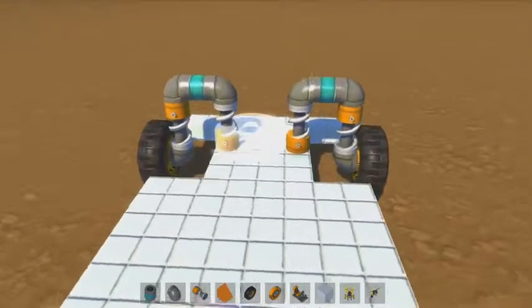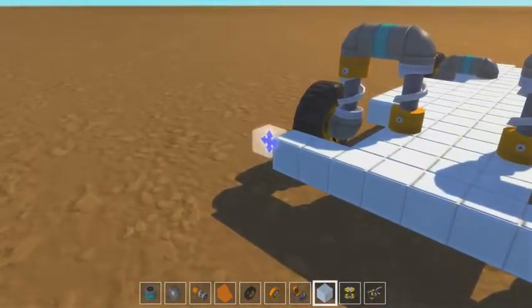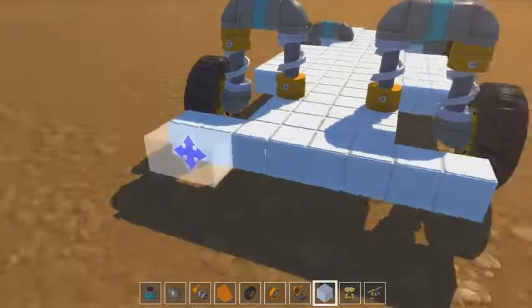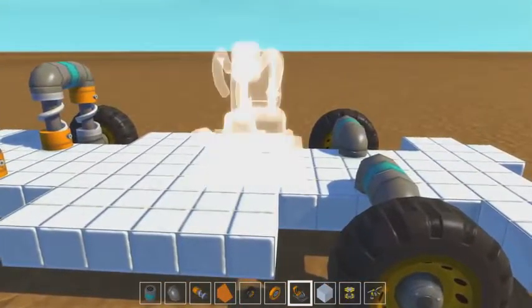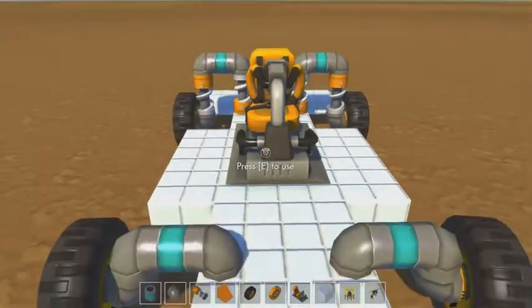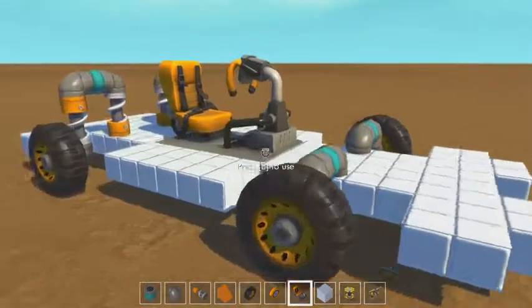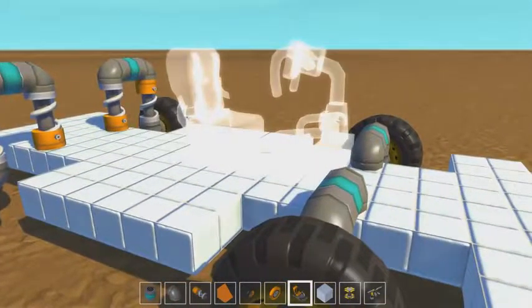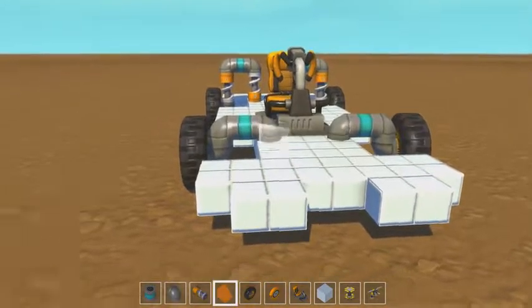Hello YouTube, Komodo Gaming here bringing you another episode of Scrap Mechanic. Today we're building a sand-slinging, fast drifting thing. I'm not really sure what I'm building. I'm gonna kind of wing it this episode. Normally I have some sort of plan and I have a clue as to what I'm doing. Today I don't. Today we're gonna just build something.